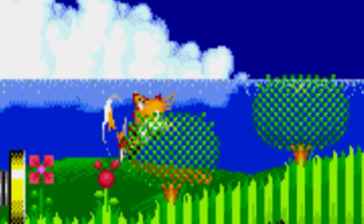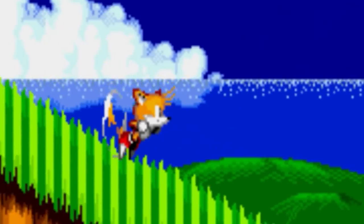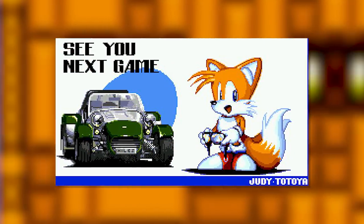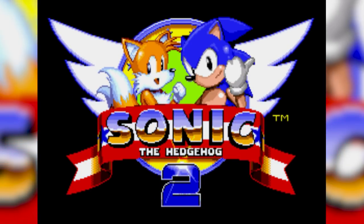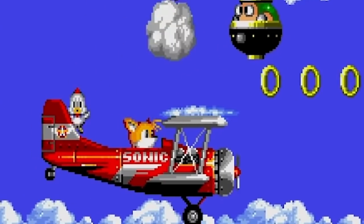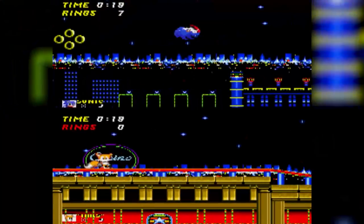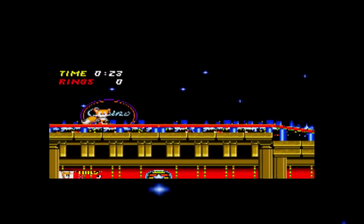While Tails has been in the Sonic franchise as long as I can remember, he didn't actually arrive until the release of the second Sonic the Hedgehog title, though a sneak glimpse could be found in the simultaneously developed Sonic CD. He made his debut in 1992's Sonic 2 as a sidekick to Sonic, following along in gameplay, playable in single player, helping out in the tornado sections — yes, a flying fox also flies a plane — and going head to head in the versus mode.